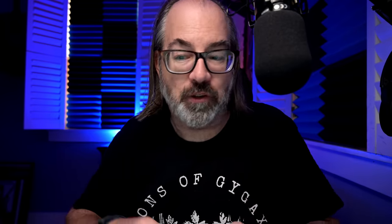Now I'm going to use the Sandbox Generator to create some interesting things about this wizard. They have a specialty — it's a D12 roll, not really relevant in OD&D per se but useful for flavor. I got a nine: invocation. General appearance is eight: formal attire. And five for long-term goal: lust for power. Perhaps they dress formally because they're nobility — maybe outcast nobility with some kind of claim.